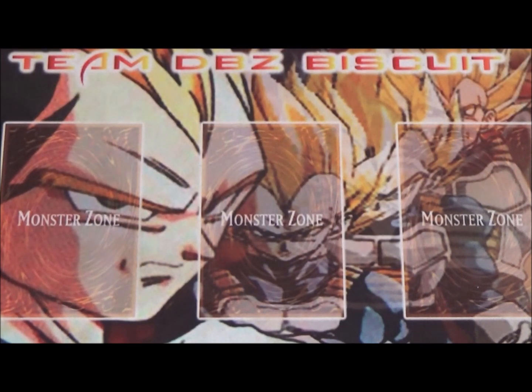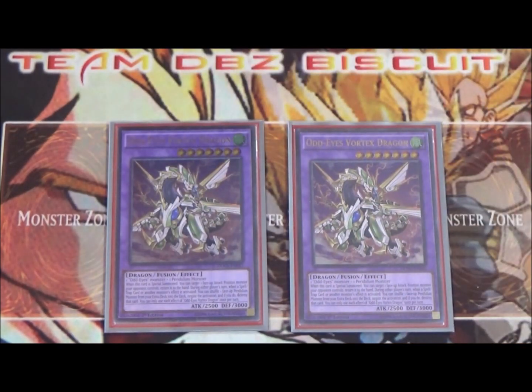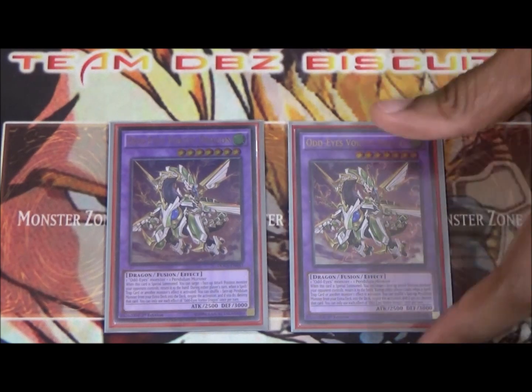For the extra deck, running two Odd Eyes Vortex Dragon. Odd Eyes Vortex Dragon is the main boss monster for this deck — you want to get it on the field properly fusion summoned as fast as possible. Sometimes you have to go around other ways to fusion summon it, but the second you get one out properly fusion summoned, you've got your grind game locked in.